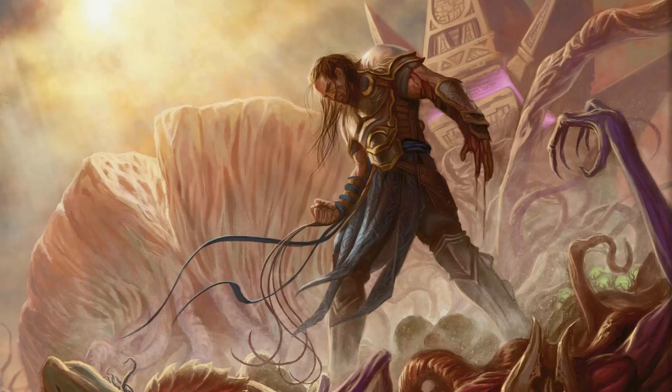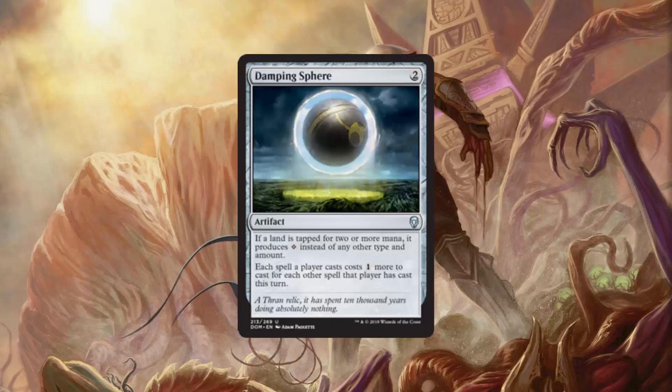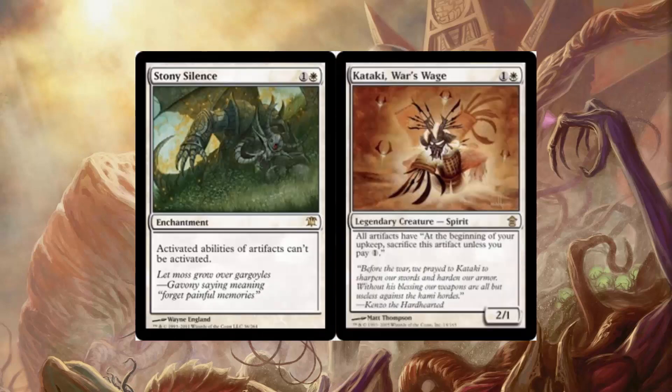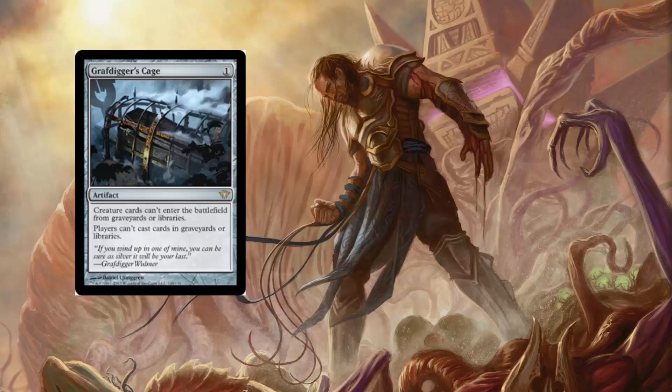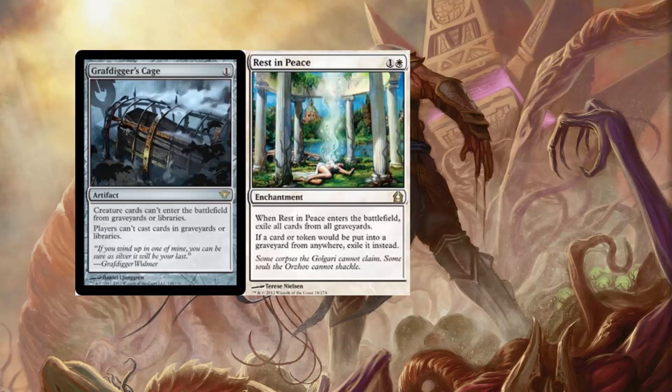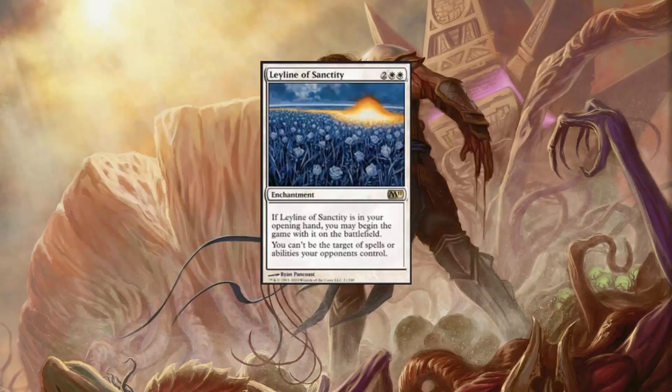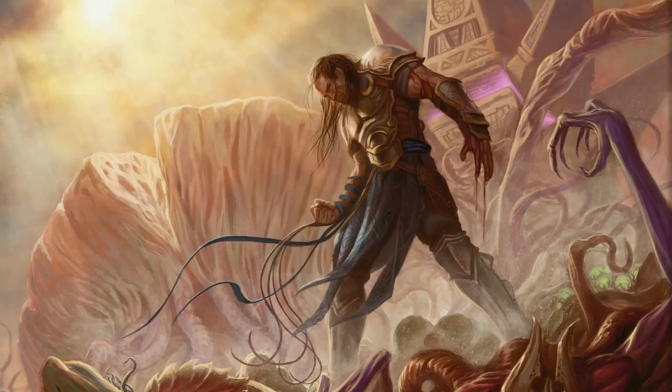The sideboard, as always, is going to be dependent on your local meta, but I have thrown out a few suggestions. Celestial Purge for any black-red shenanigans. Damping Sphere for any Tron or Storm. You can also finish the playset of Thalia, Guardian of Thraben if you want for the Storm matchup. We have Stony Silence for any artifact shenanigans, as well as Kataki's War Wage. For graveyard shenanigans, we have Graf Digger's Cage, Rest in Peace, and Tormod's Crypt. And we have Leyline of Sanctity in case you feel like you're not being targeted enough — great if it's in your opening hand.